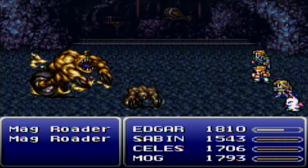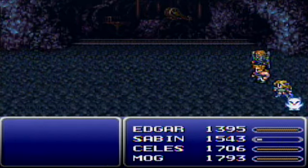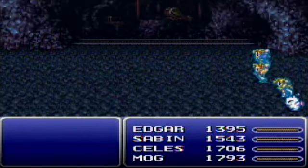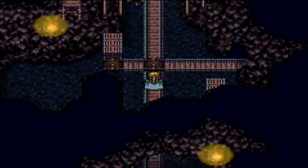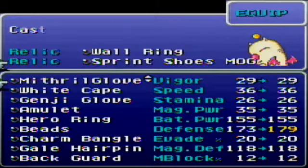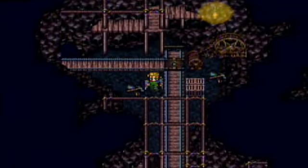Instead of putting Mog with the Moogle Charm, I wanted to make sure I showed every type of enemy in this place. Now that we've fought every type of enemy here — except for the bosses, of course — I'm going to go to Mog's Relics. Instead of having the Sprint Shoes on, which is nice for moving around fast, it doesn't matter if you don't have to fight battles. So let's be able to walk around without random encounters. Now we can just walk and play the game.